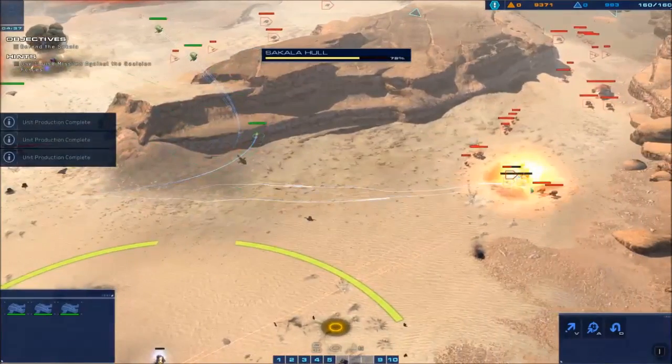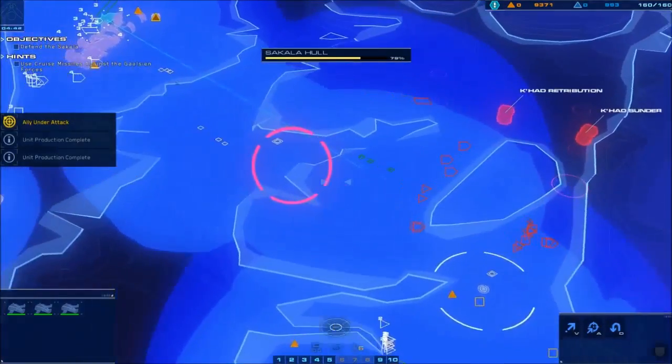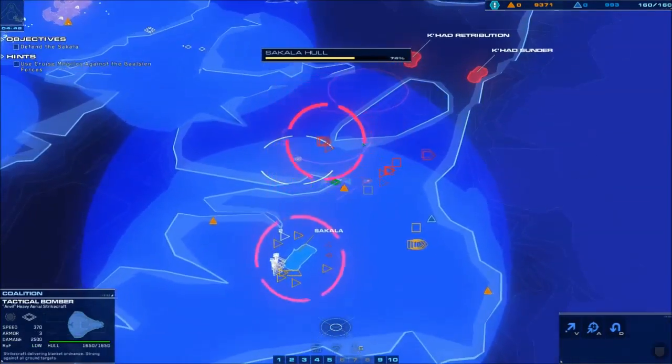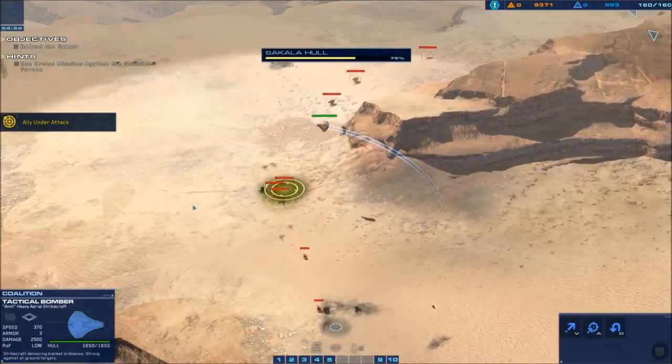There is a big clump of railguns over here — try and take out a lot of those. I'm going to go ahead and send another wave down here. Go ahead and take that out.